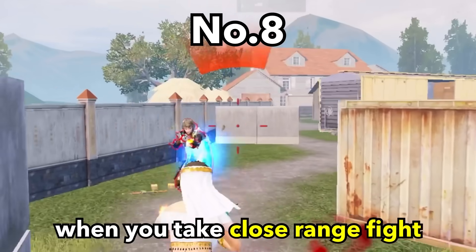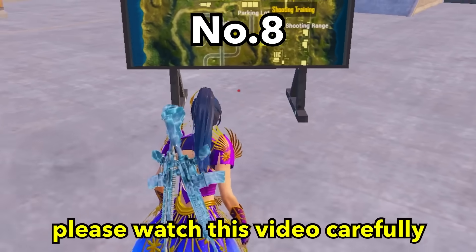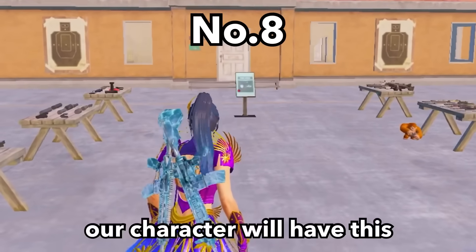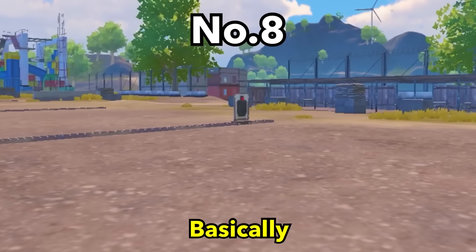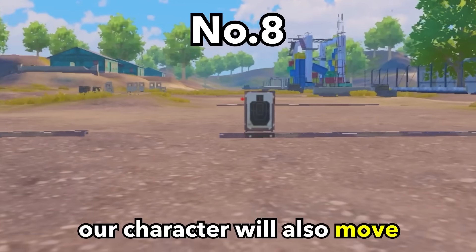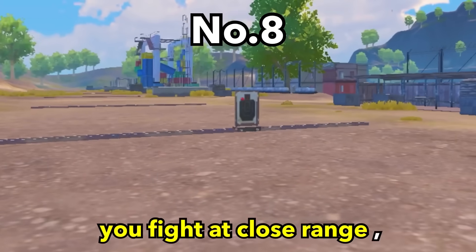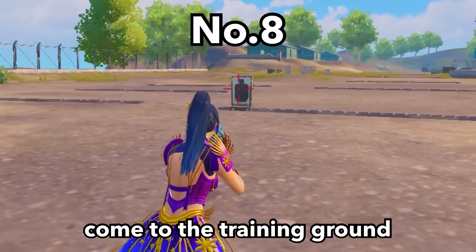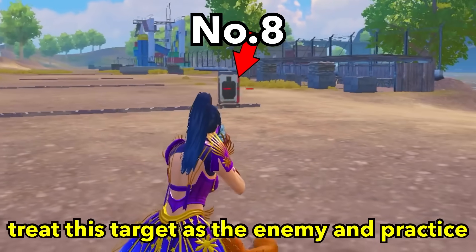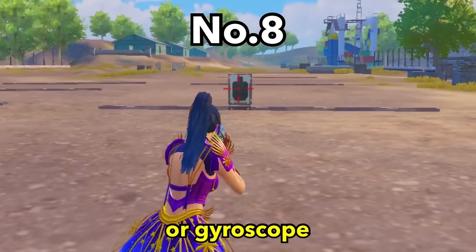Tip number 8. When you take close range fights and can't keep up with the gun because the enemy seems to be moving too fast, understand that your character will experience a teleportation effect when changing direction. This explains why you always miss at close range. The solution is simple: come to the training ground and treat the target as the enemy. When the enemy changes direction, quickly move the gun with your thumb or gyroscope to follow.